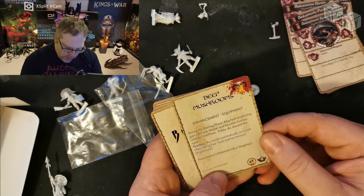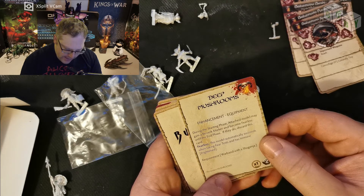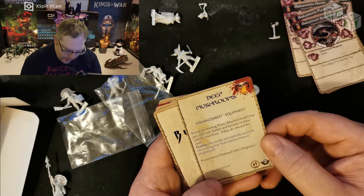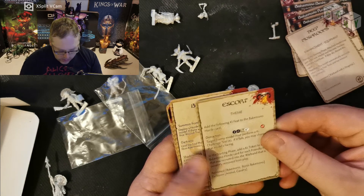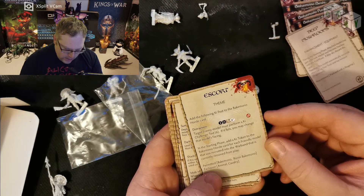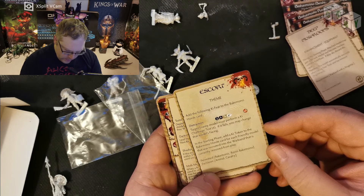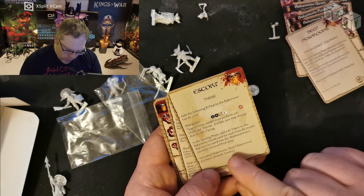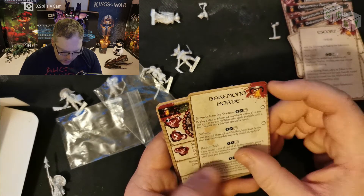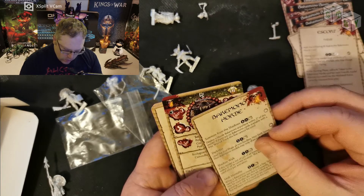This is some equipment that you can purchase. If this is attached to a model, it gains a Berserk marker and becomes fearless until the end of the phase if they discard the card. This model automatically succeeds when taking fear tests and has immune to being frightened. This is the theme for your warband escort — you gain this ability for any Bakumono that you've got, or Ronin Bakumono, and it excludes animals and cavalry. Just general reminders about how their horde tactics work.